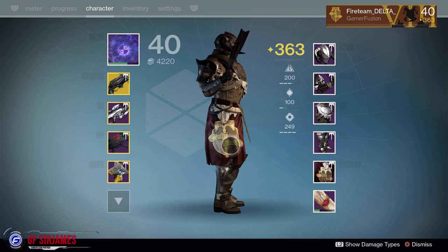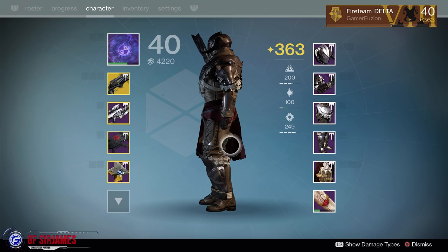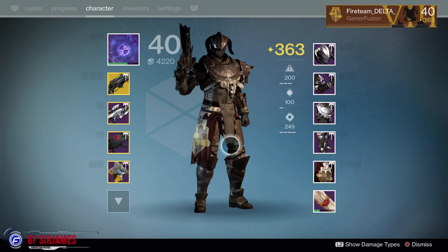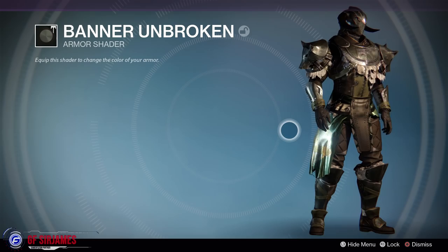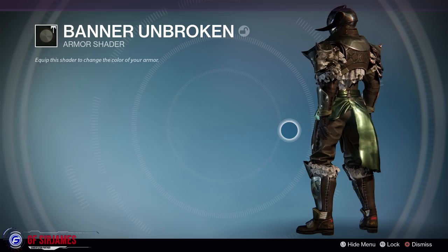Back to the main character — here is what the Titan class looks like, with a full 360-degree turn. This armor set is fantastic looking no matter what character you have. Every time I see the Titan I keep thinking of Elder Scrolls Skyrim. Here is what the armor looks like with the Banner Unbroken shader, which you can get from that package — it has a much shinier look to it but still looks pretty cool.